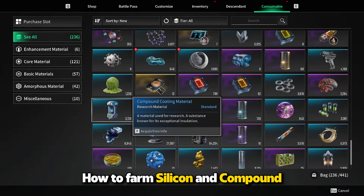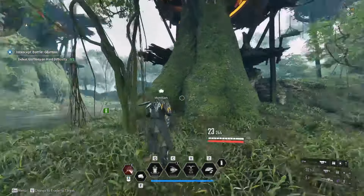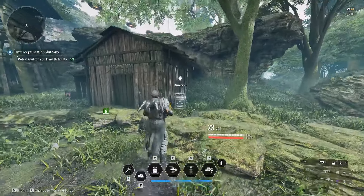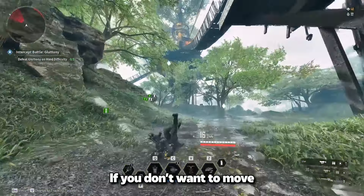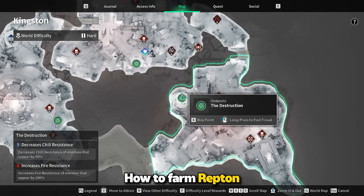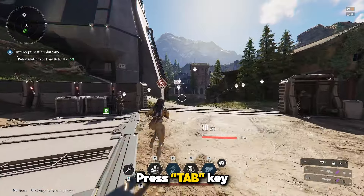How to farm Silicone and Compound Coating material: teleport to the location shown, press the Tab key, and collect the nodes. If you don't want to move around, you can switch to Hard Mode. I'll also show Metallic Foil and Lapture Compound Coating farming. Come to the Kingston area, set to private — difficulty doesn't matter, normal or hard. Come to the destruction area, press the Tab key, and collect all the nodes starting from the first one.